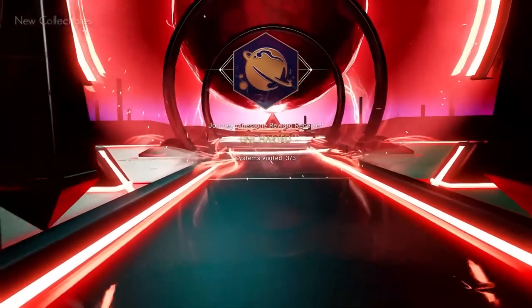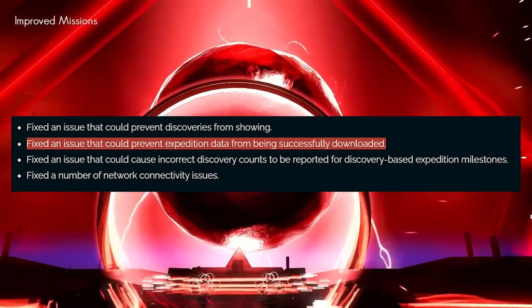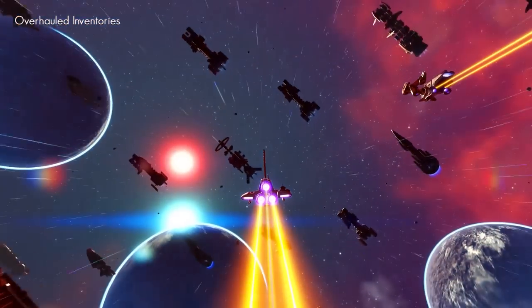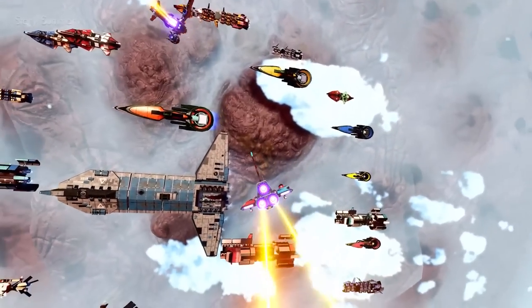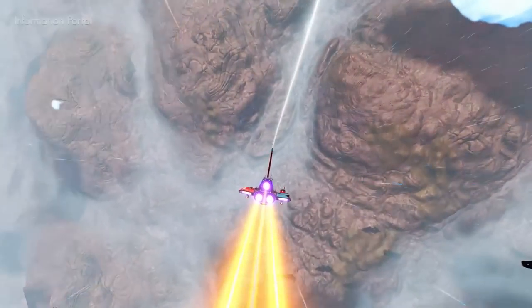Number one is a fix for an issue that could prevent expedition data from being successfully downloaded. A lot of people, especially on Nintendo Switch, were saying they'd try to start the expedition and it keeps saying 'downloading' — they can't actually start it. This patch should fix that, but make sure to get the patch first.